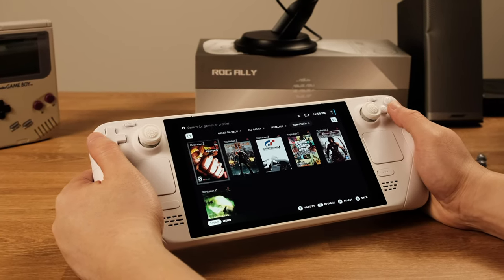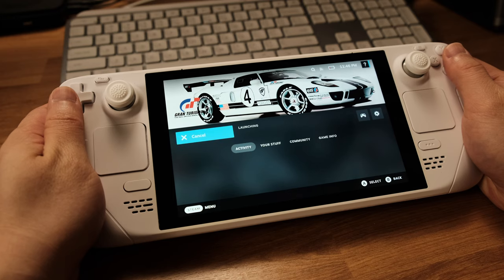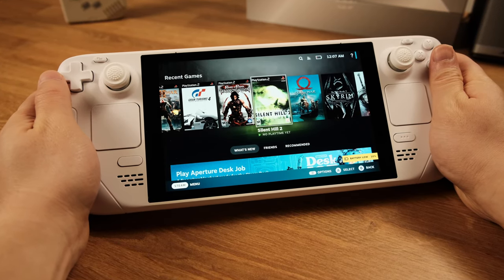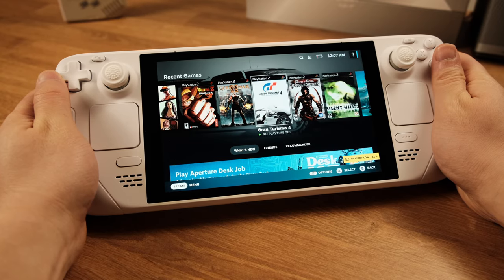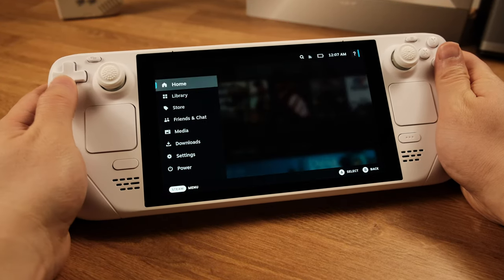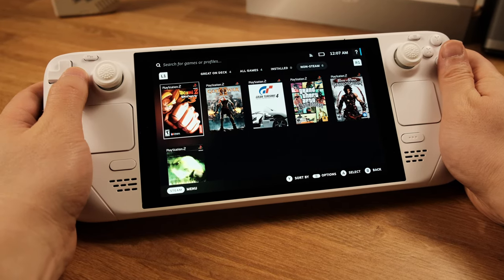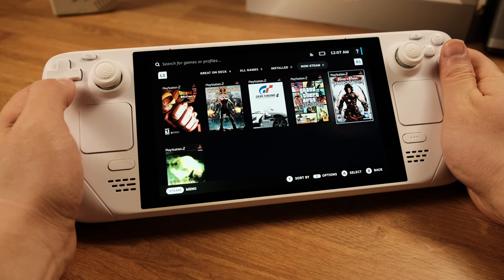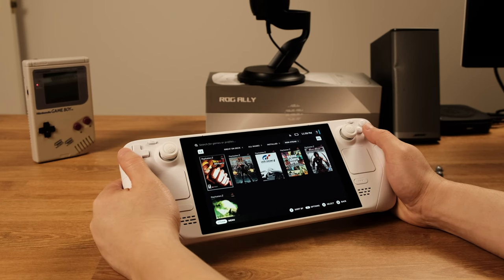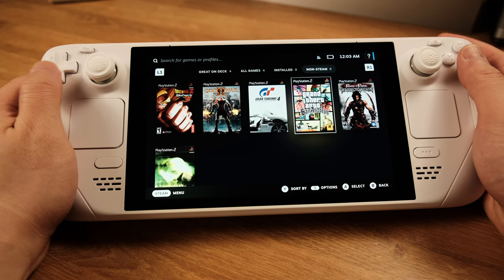Hey, how's it going everyone, this is Ed. If you want to have stable PlayStation 2 emulation on your Steam Deck, this video is for you. I will walk you through setting up the standalone PS2 emulator on the Steam Deck. If you are currently using EmuDeck for PlayStation 2 games, I will show you how to move the game save files from EmuDeck to the standalone emulator at the last section of this video, so you can keep playing from where you left off.